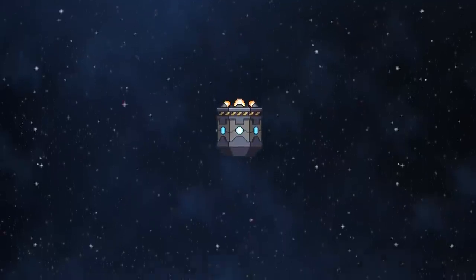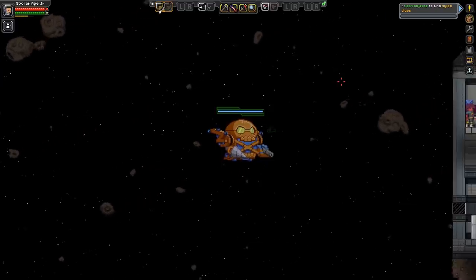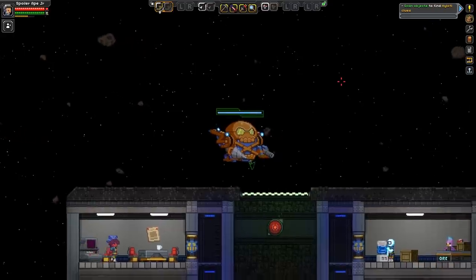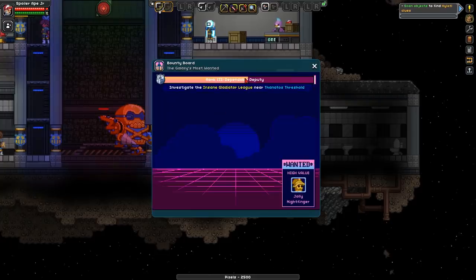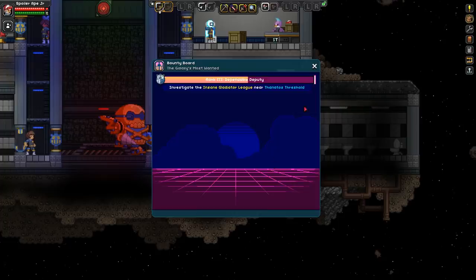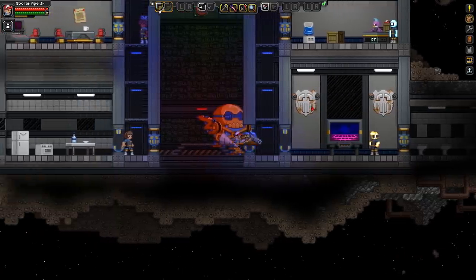I wonder how much rank this will give us - it told us back at the start when we picked it up. You have to pop in the top way. Hooray! This will probably give us bugger all. We've got over halfway. Oh, we've got one high value thing as well - that's good. So maybe if I keep all the minor bounties it'll just keep on giving us high reward ones.